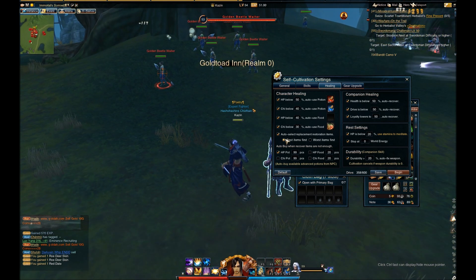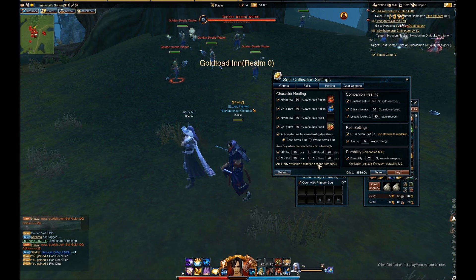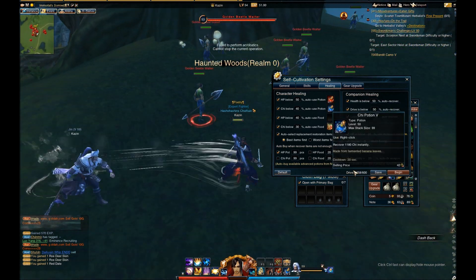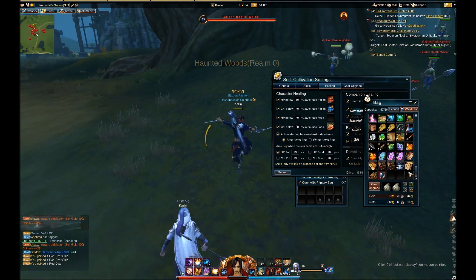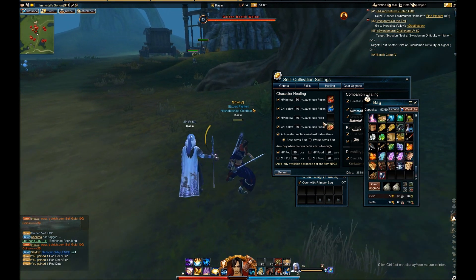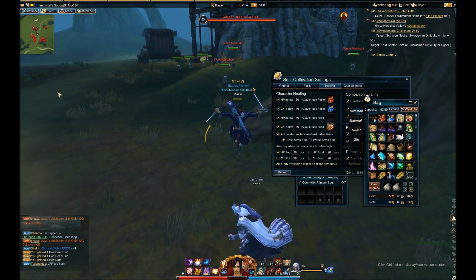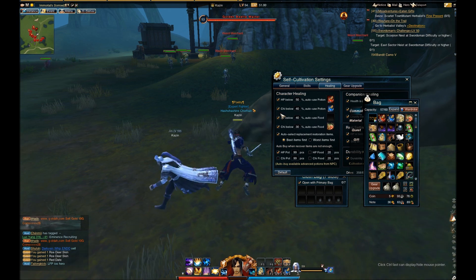The next thing is auto-select replacement restoration items. You can select either best items first or worst item first. Basically, whenever the selected item you put here runs out, anything else in your inventory — say level 10 HP potions or level 10 chi potions — it would use those instead, depending on whether you set best or worst first. So it's good to make sure that before you start cultivating, you have a decent amount of pots, backup pots, and at least some food.